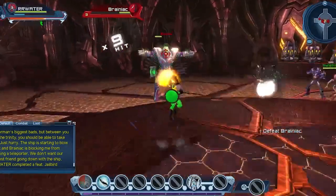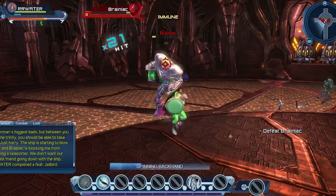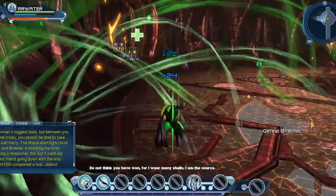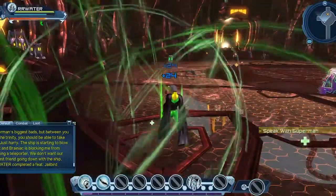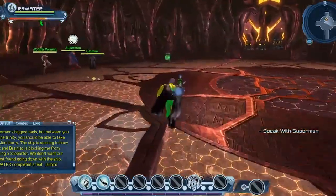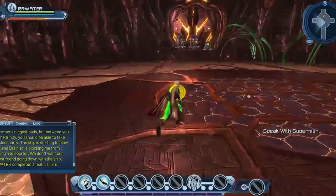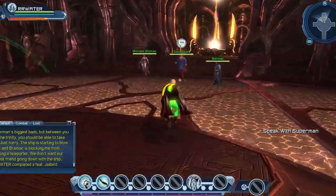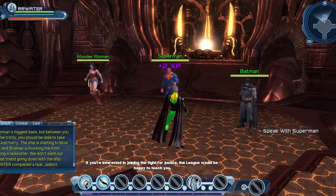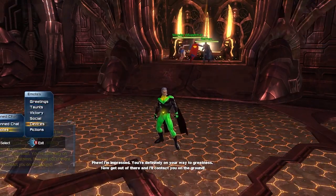The block is holding the R1 button. Even if you don't block, you're in no danger of dying. Down goes Brainiac — let's kill some barrels. Got them all. Superman says if you're interested in joining the fight for justice, the League would be happy to teach you. And there's the dance that we love — get out of there and he'll contact you on the ground.